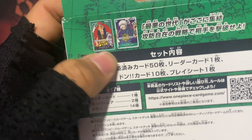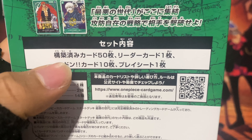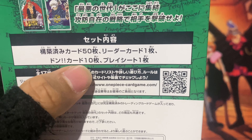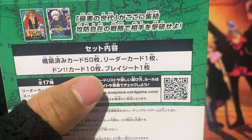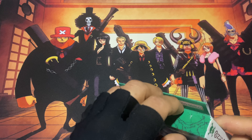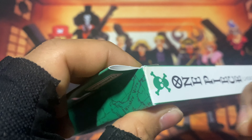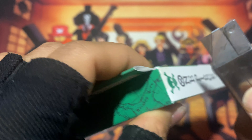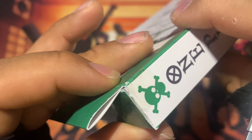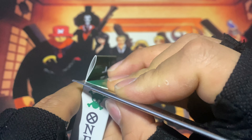I know that Law and Kid are in it, as you can see right here. Now to open it — there is tape on it so I have to be careful. I want to save the box just like the previous Luffy one. I do not throw them away. I want to be careful and not destroy it because it is a nice box.